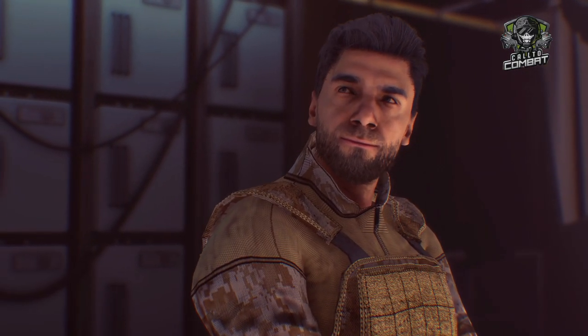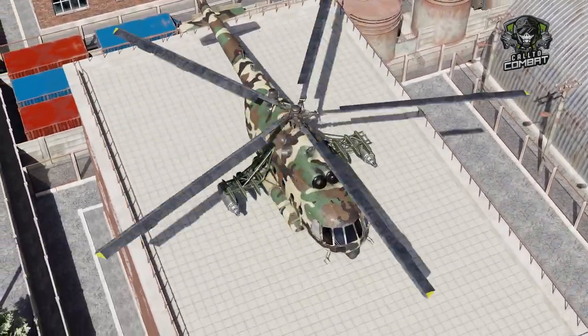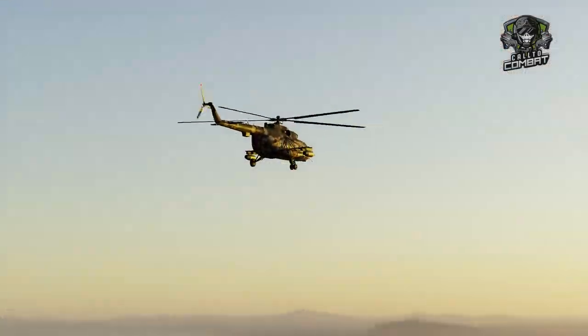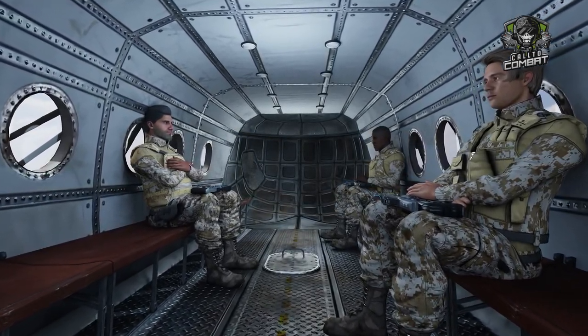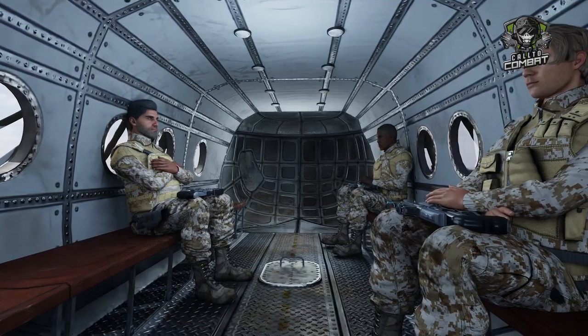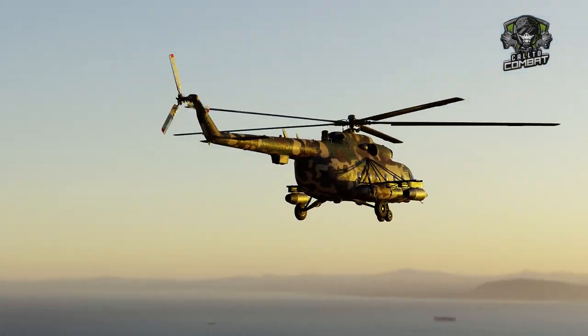Duke, you're gonna lead the charge. We'll split into two teams — one will lead the attack from the front, the other will create an escape route for the hostages through the rear. Once we have the guards taken out, we'll set off explosions from the rear of the building. Any questions?